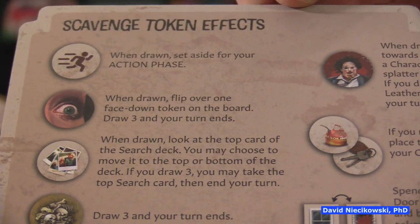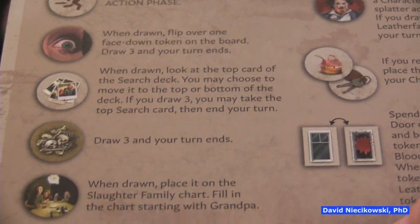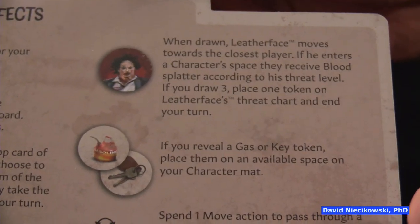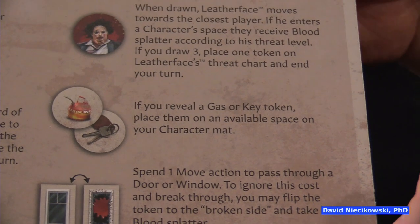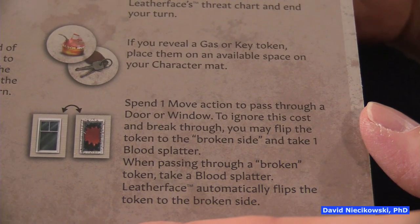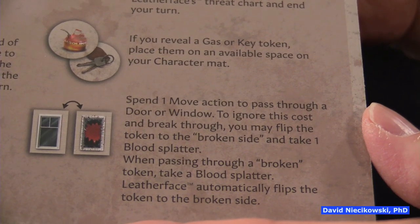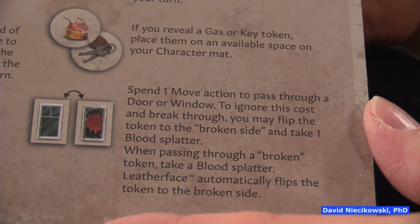Here are the scavenger tokens — some are good and some are bad. When you draw Leatherface he moves, and you can receive blood splatter when he enters your space. If you reveal a gas or key token that's useful. Spend one move action to pass through a door or window. To break through, flip the token to the broken side and take one blood splatter — because you're jumping through an actual window. If you pass through a broken token later, you also take a blood splatter.